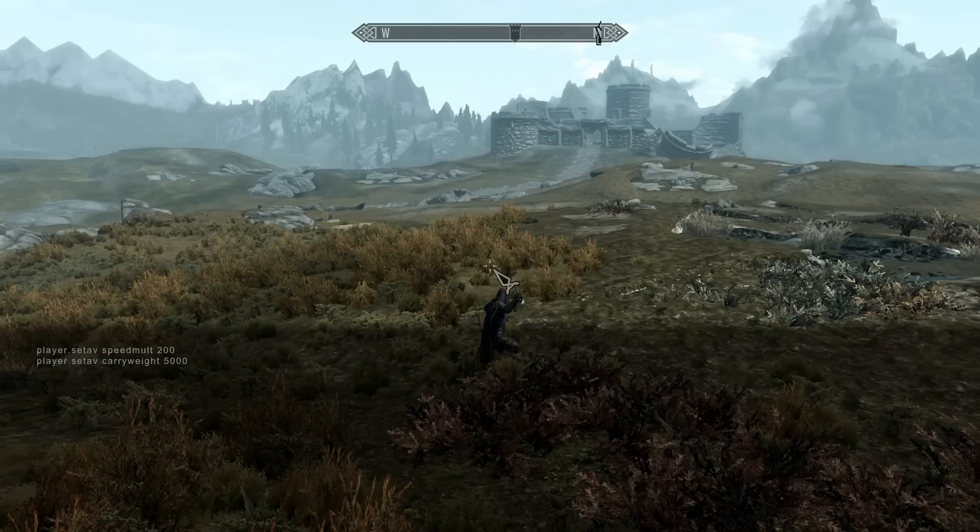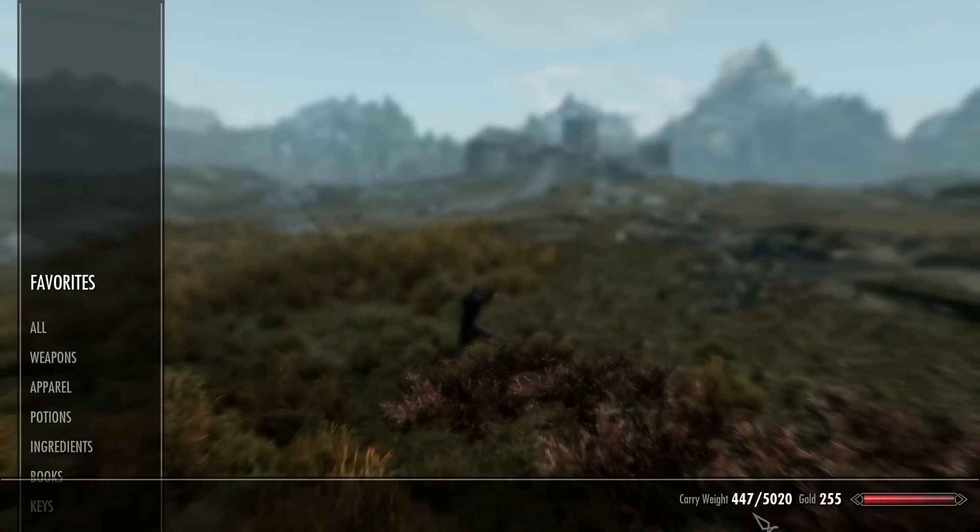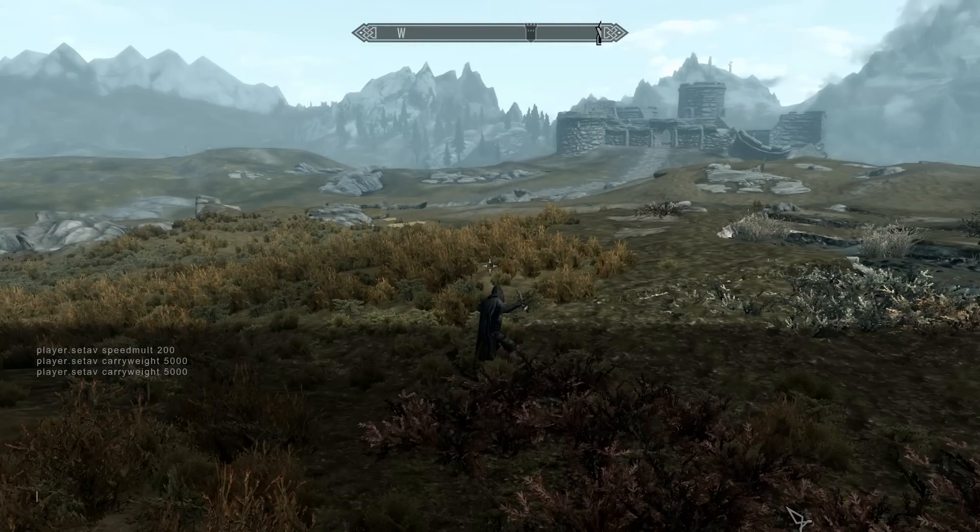Once the console is open, type `player.setav carryweight` followed by however much carry weight you want. I'm going to set it to five thousand. Going into my items, you can see in the bottom right that my carry weight is now five thousand — so that works.